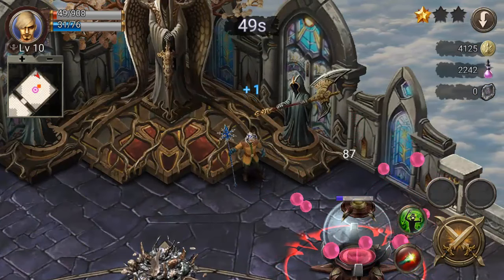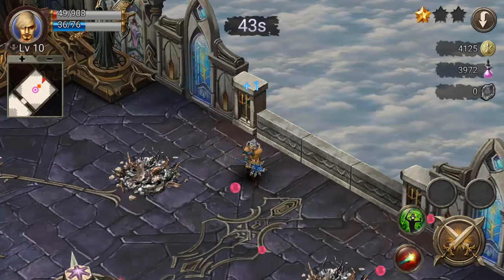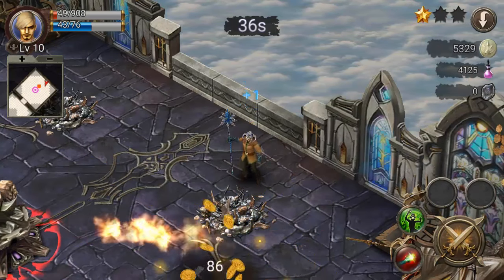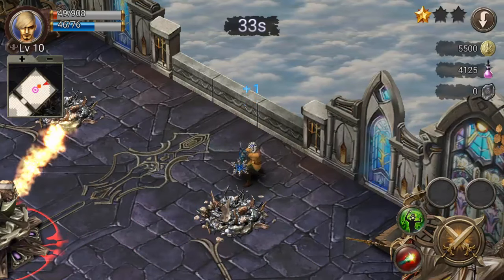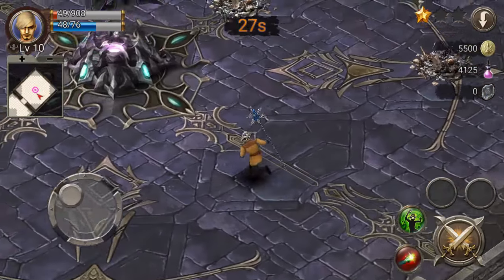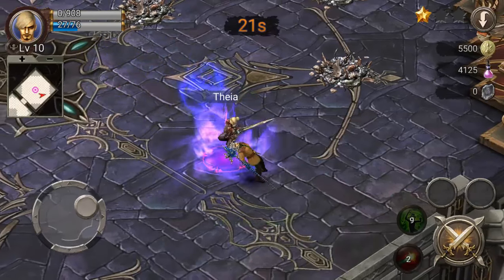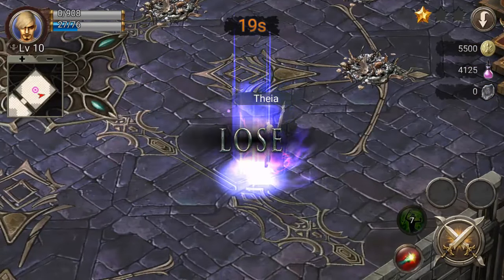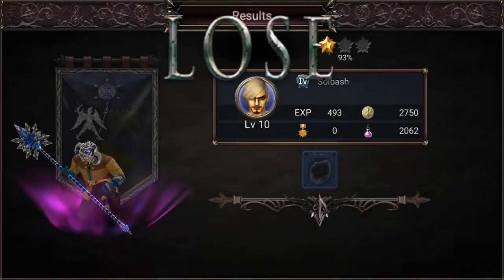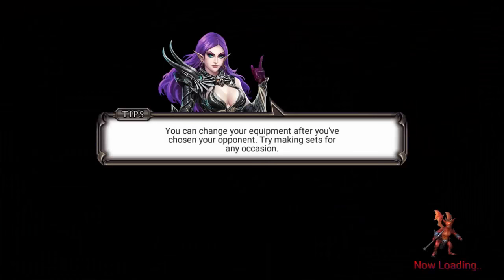You see that purple thing down there? That's what I'm trying to avoid — that's where basically the boss of the stage comes out. When you're going against other players in co-op mode, that's where the person who owns the fortress comes out from, and you physically have to fight and kill them to win. Once you do that, the portal he comes out of ends the stage. We're not going to be able to kill him in 20 seconds — yep, he killed me.